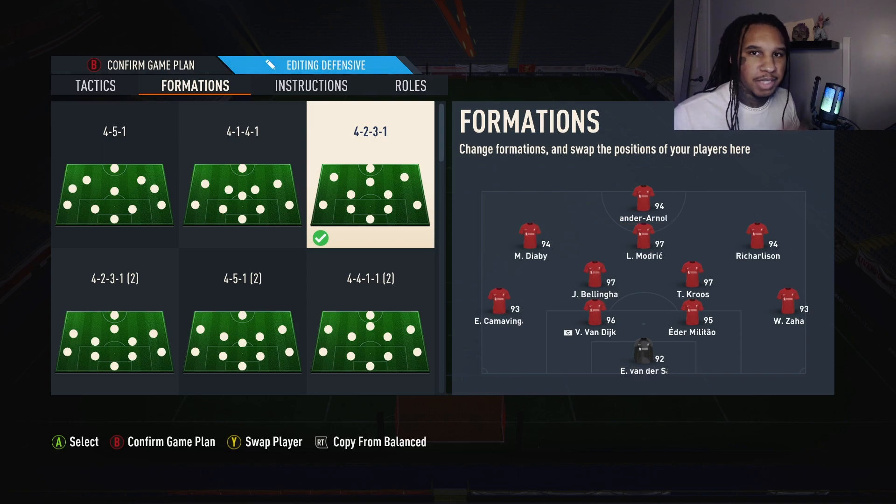This is pivotal for your defensive line: make sure one fullback is more defensive-oriented and one more attacking-oriented. For me, Camavinga is the defensive one and Zaha is the attacking one. Same with your two CDMs — have one very defensive and one attacking. Bellingham is my defensive CDM; Tony Kroos is the attacking one.